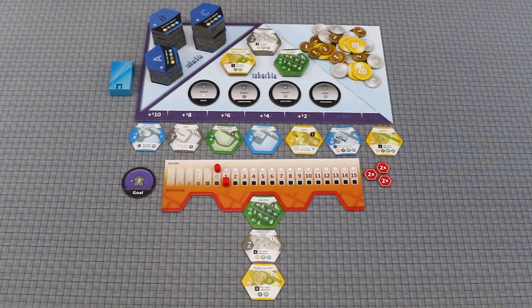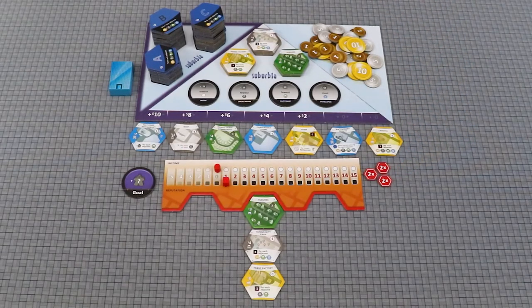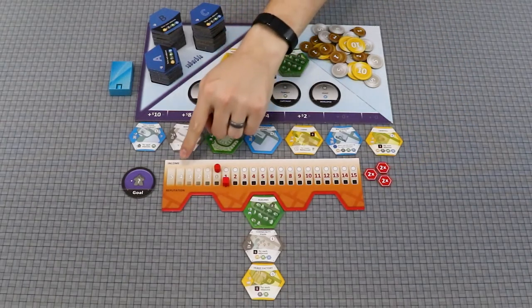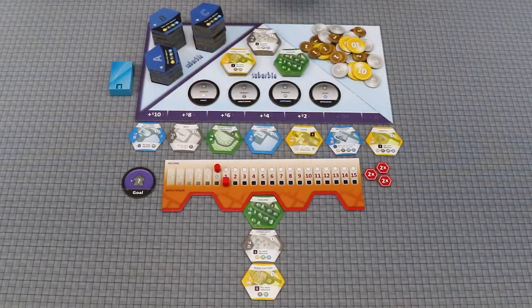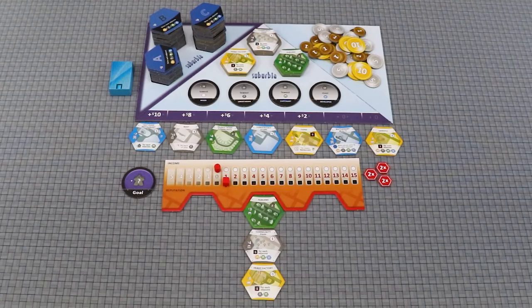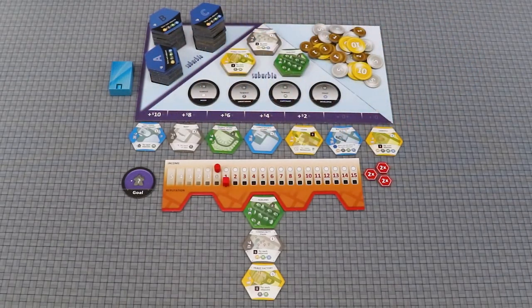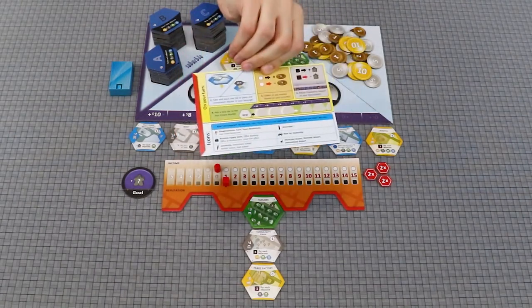On your turn, you will do the following four actions in order: pay for and place a tile, or place an investment marker on one of your existing tiles; collect or pay income based on your income tracker; adjust your population based on your reputation tracker; and refill the real estate market. All of these steps, and more, can be found on the double-sided reference card.